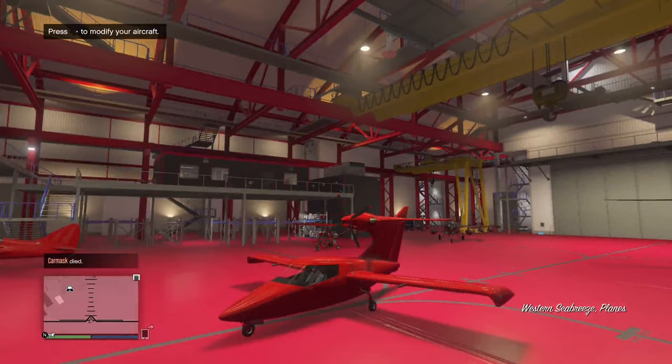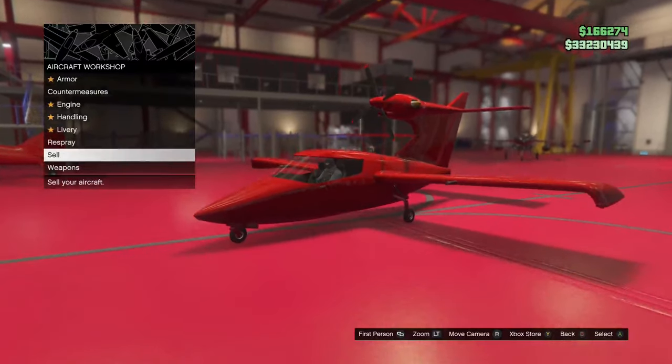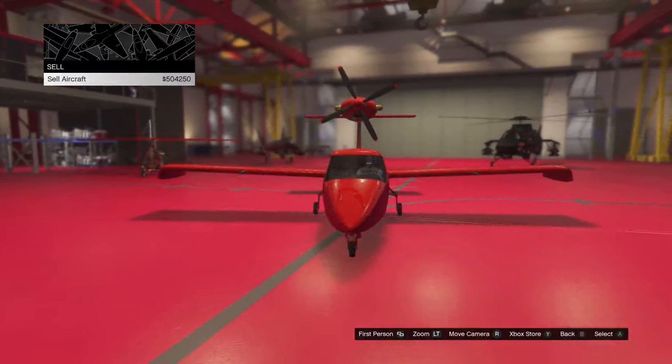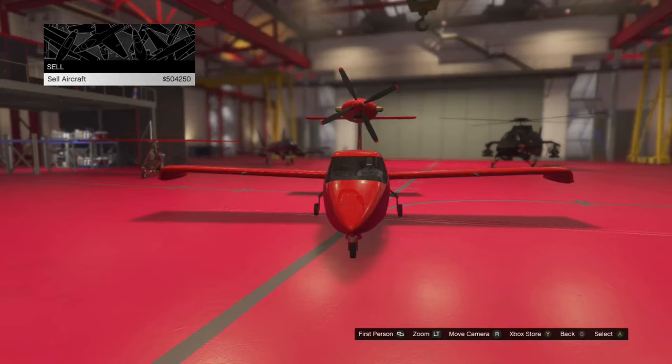Once it's on the floor, simply enter the aircraft and press right on the d-pad to access the workshop. Then scroll down to the sell option. Remember, if the sell option isn't there, you can't sell it — this is the only legitimate way to sell aircraft in GTA Online. Simply press the sell button and confirm it, and you're done.